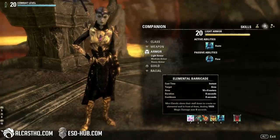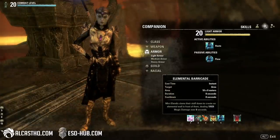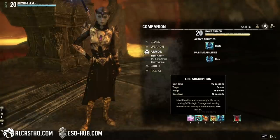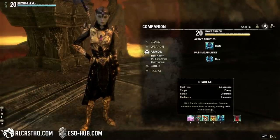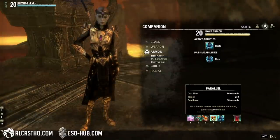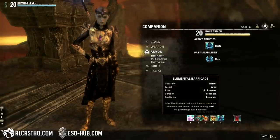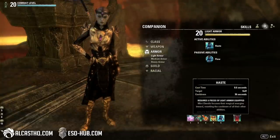What skills do we run on this setup with Mirri? Elemental Barricade — a ranged ability, basically the blockade from the players. Then Life Absorption — another ranged skill that also heals an ally and herself. Starfall, kind of like a meteor, another ranged ability that deals a lot of nice damage. Parallel gives us faster ultimate regen. And Haste, which resets all the cooldowns. You can see the cooldowns are 8 seconds, 12 seconds, 8 seconds, 16 seconds, and 36 seconds.